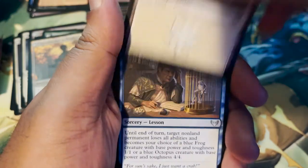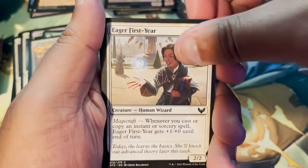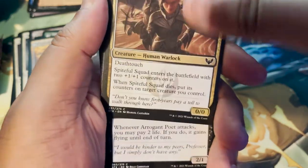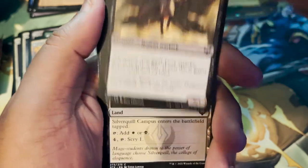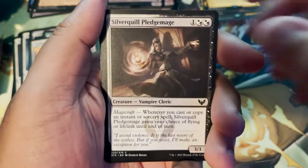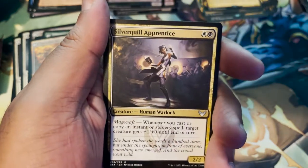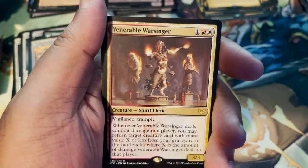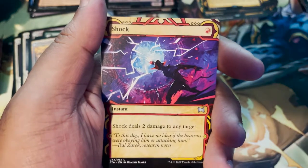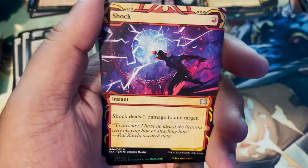Plains. Mercurial Transformation. Eager First Year. Spiteful Squad — yes absolutely. Arrogant Poet. Silverquill Campus. Silverquill Pledgemage — we're getting some more Silverquills. Fracture. Silverquill Apprentice. Venerable Warsinger. And Shock — I like that art for Shock, it's very comic book-y on the lightning bolt design.